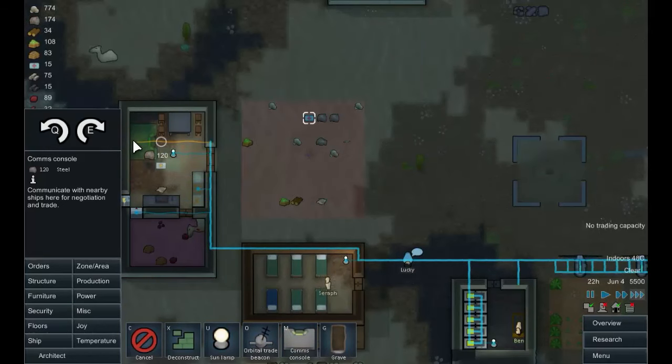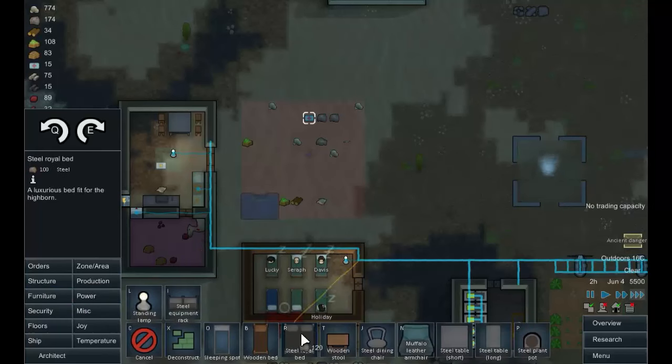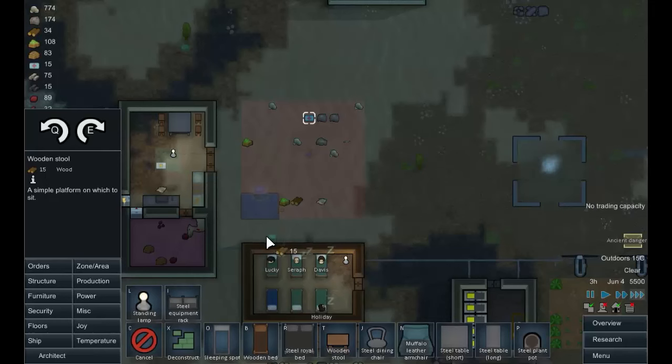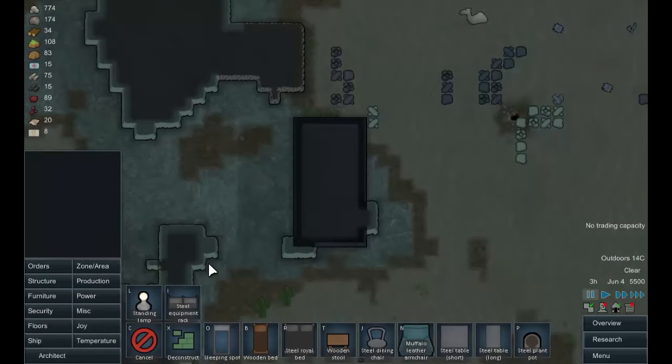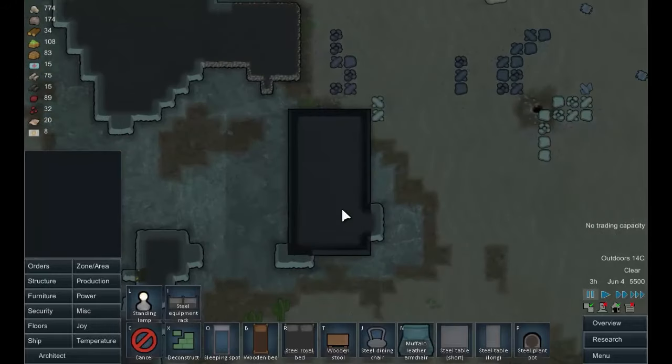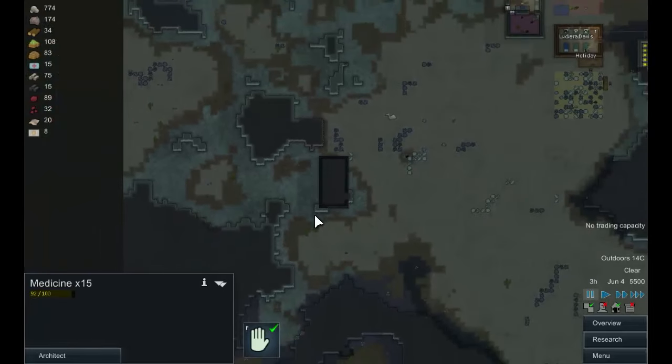Does this fit in here? Let's put it there. Another wooden store like that. Ancient danger — as Davis draws near the ancient wall, a sense of foreboding overcomes him. He isn't sure why, but he feels this dusty structure may contain great danger. There's probably going to be some cryptic sleep caskets in there, and knowing our luck, some very nasty people too.